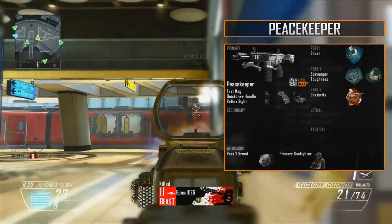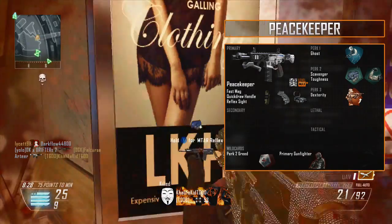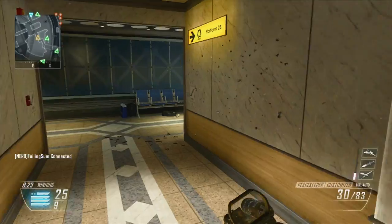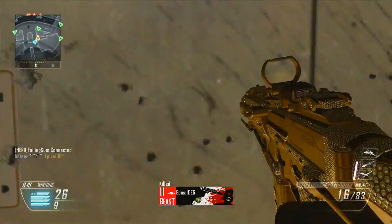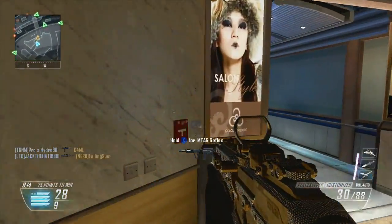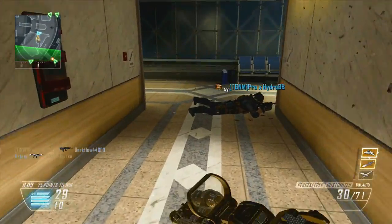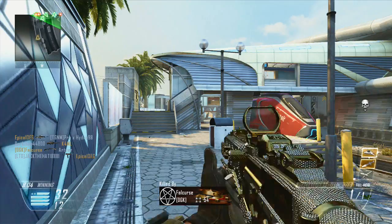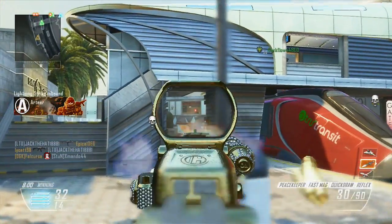I was using the fast mags with the quickdraw handle and the reflex sight. Perk 1 was Ghost, but that wasn't actually meant to happen — before I went into this game, I didn't have enough time to change my class. What I would recommend you to use is either Flak Jacket or Hardline. The reason I was using Ghost is because in the game before this, I was running fast mags, the quickdraw handle, and the silencer — more or less an SMG kind of setup, what I would run on, say, the MSMC or the PDW. That's one of those things you can easily change to go from a rusher type class to a more assault rifle or conservative type class.